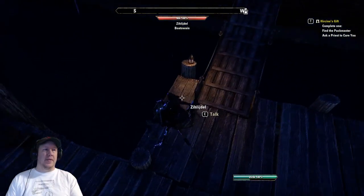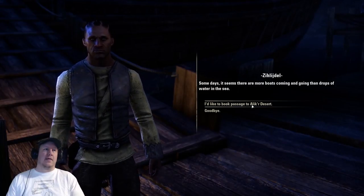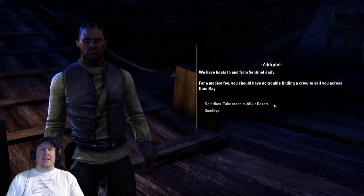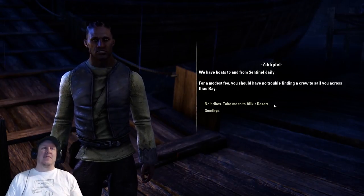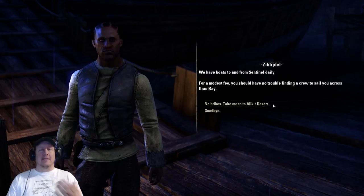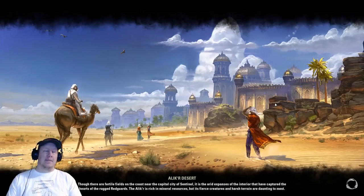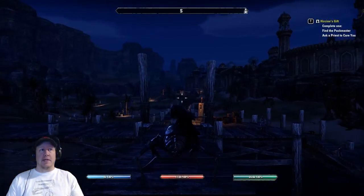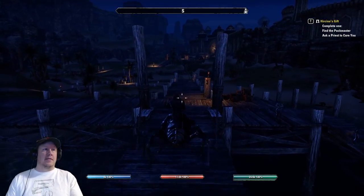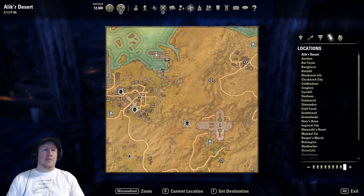It's this big boat that we're going to be catching. If you talk to this guy right here and select 'Book of Passage to Alik'r Dungeon' — now if you've never been to the Alik'r Desert, this is the way you need to get there. Go ahead and click on that because of course you're not going to have any of the wayshines that are there if you've never been before. All right, so now we're in the zone.